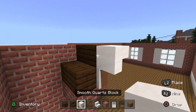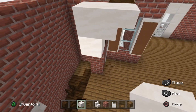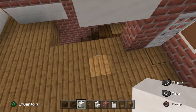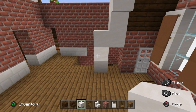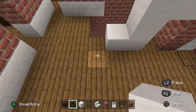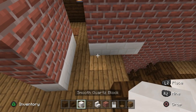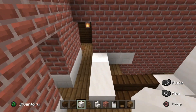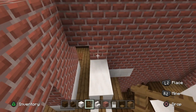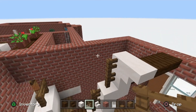Behind the smooth quartz stair, place two smooth quartz blocks - one connected and one going down - then a third underneath to connect it to the floor. Add one block and some fence afterwards. Take dark oak wood stairs and place two just here, then place smooth quartz blocks one-two-three out from that wall and two out from the second row up. Place spruce fence: one here, two here, two over there, two more here.